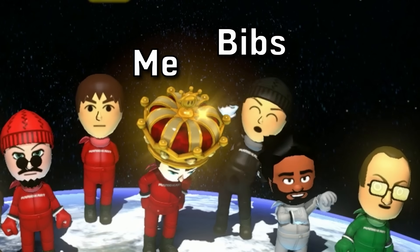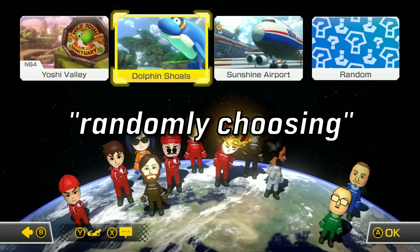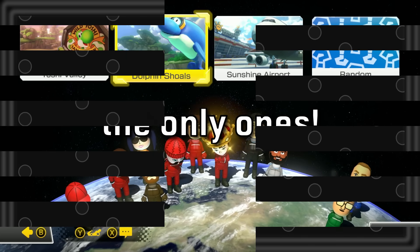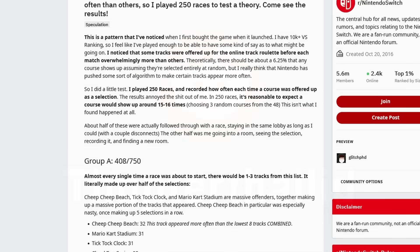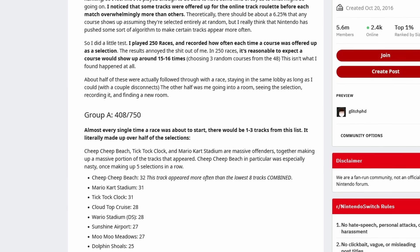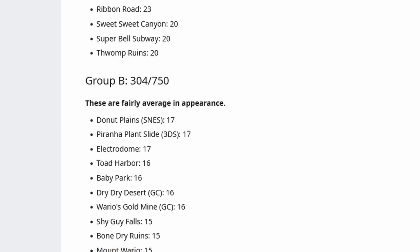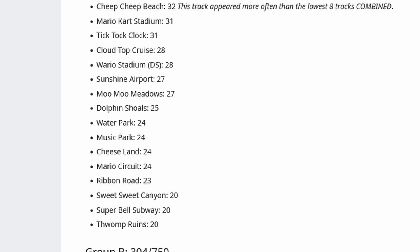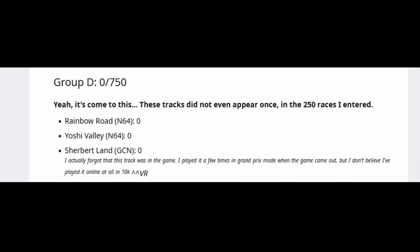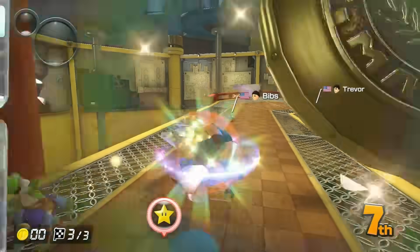My friend Bibs and I started noticing these repetitive patterns with how the game was randomly choosing its courses, and we're not the only ones. Back in 2018, Reddit user Thopter Thalid noticed the same thing, and after doing a test involving playing 250 races while writing down the courses the game would offer up, Thop found that there were a number of courses that would show up almost every time a new game was going to start. A few tracks didn't even show up at all. That was back when the game had just been released with 48 tracks.